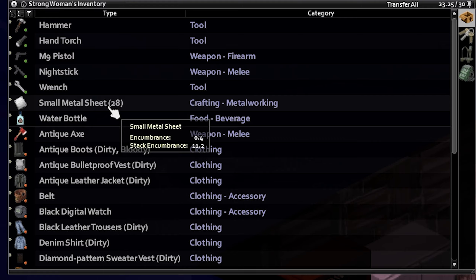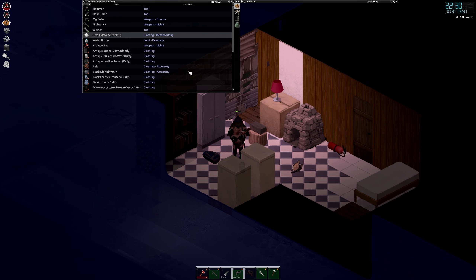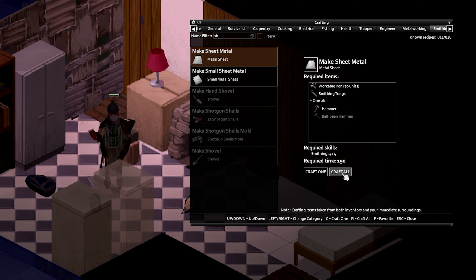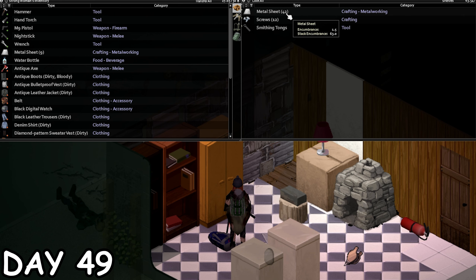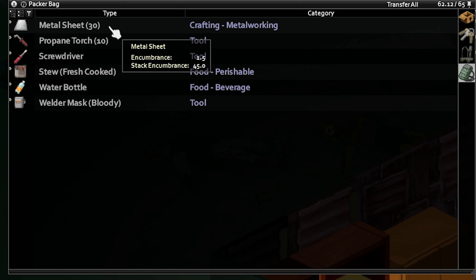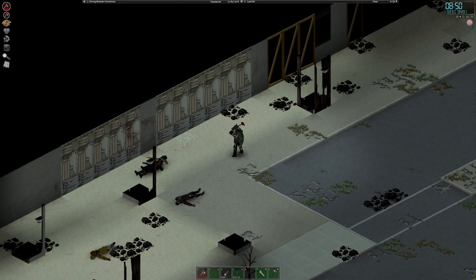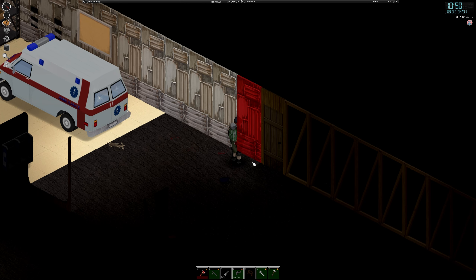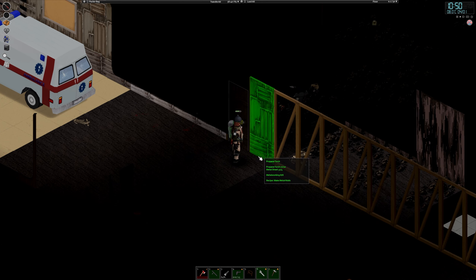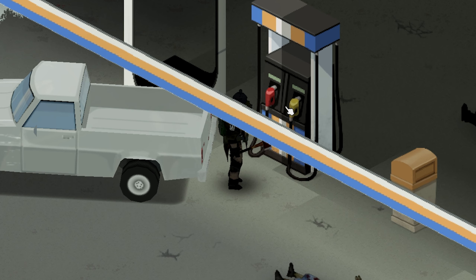Now we can finally go back to metalworking. First we need to turn all the small metal sheets into proper metal sheets, then we can start turning our workable iron into metal sheets. And now finally after a long time working, we got 42 metal sheets over here, 9 in our inventory, 30 in our backpack, and then 12 in each of these — so that all together is a lot. This is gonna be much harder for them to breach. It seems like I'm gonna run completely out of propane before we even finish this, so I'm gonna have to go back to the gas station.